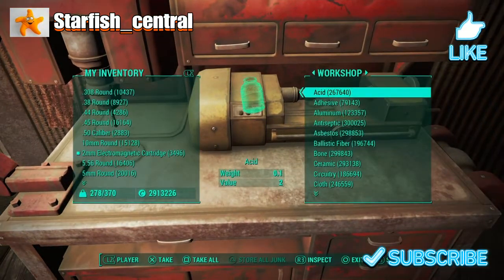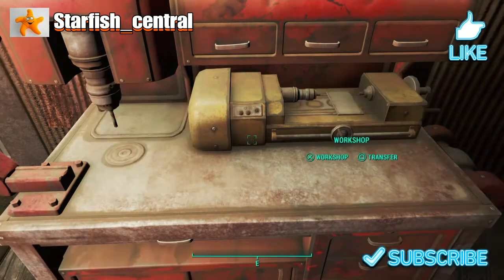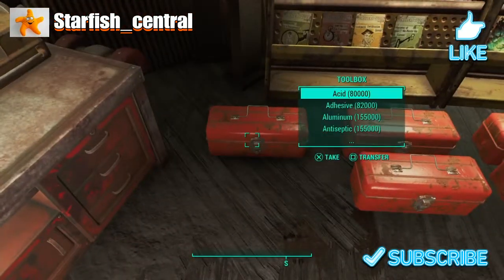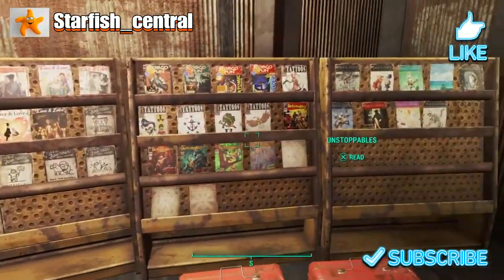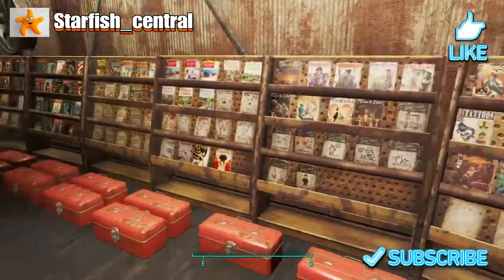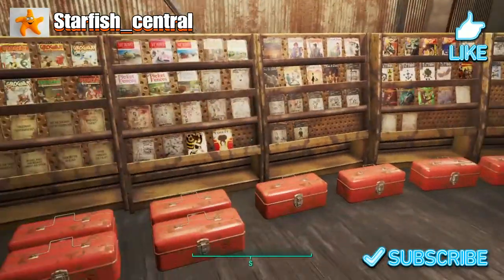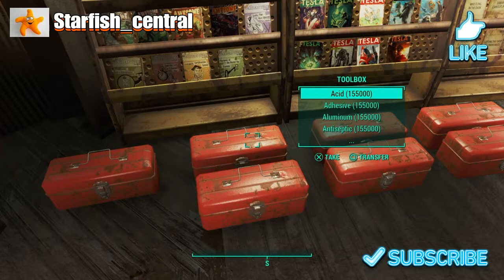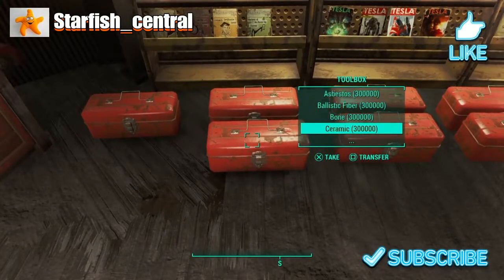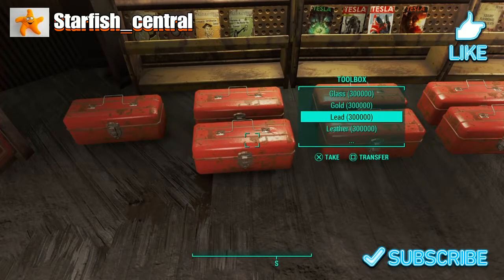As you can see I've got tons of stuff in here. I have all the magazines in the game — in the standard vanilla game — and that's how many racks you need to build to display them all. In these we have tons and tons more scrap; some of these have 300,000. If I was taking out some lead, I would only take out 30,000 at a time, because if you take out more than that it glitches out and you lose them again.